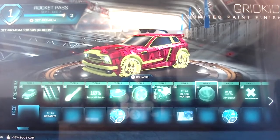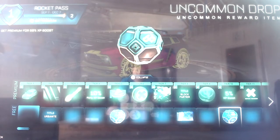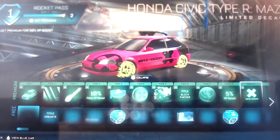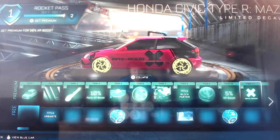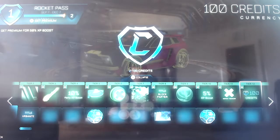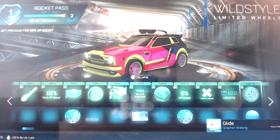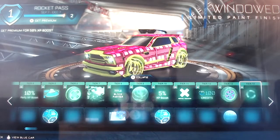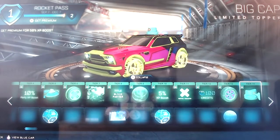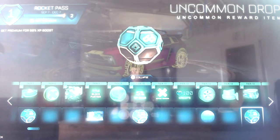Grid Kid as a limited paint finish, a five percent XP boost, and an uncommon drop for free. Honda Civic Type R, Honda Civic Type R Maz - a limited decal, which is pretty cool in my opinion. Then 100 credits, Wild Style wheels, and Windowed paint finish for free. Big Cap limited topper, which is again like a spray can, so it's all kind of street themed. Metro player banner and an uncommon drop.